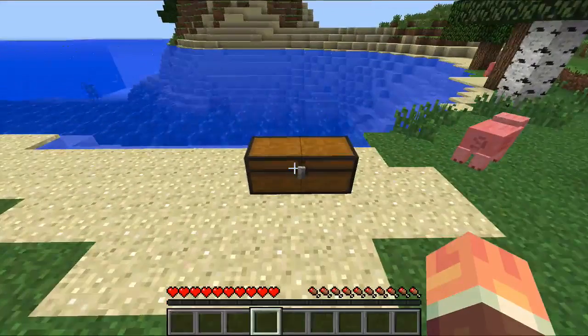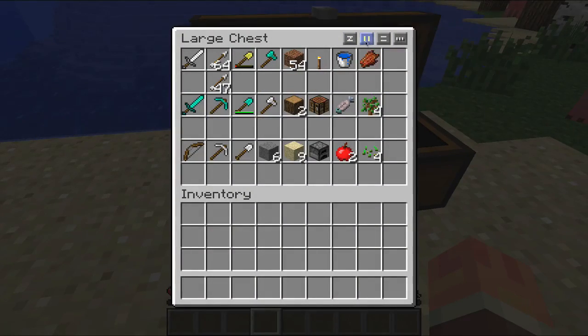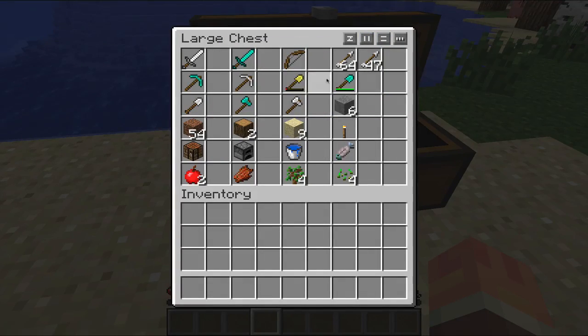So if I come over here to this chest, the first thing you notice is the buttons on the top and this cluttered inventory. So you can organize it into columns — though these are kind of backwards; the columns button does rows and the rows button does columns. It's kind of weird.